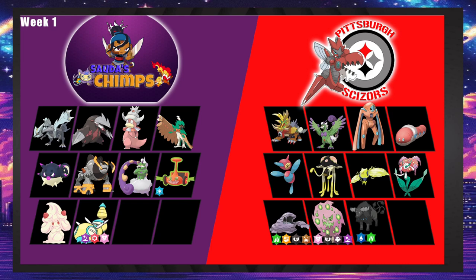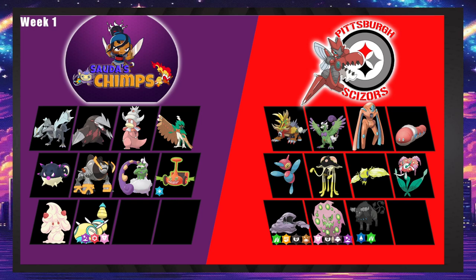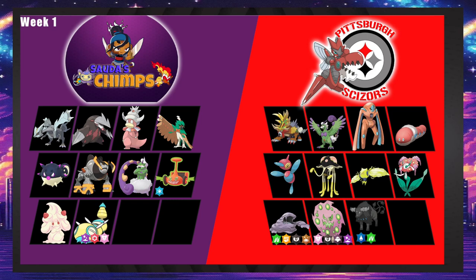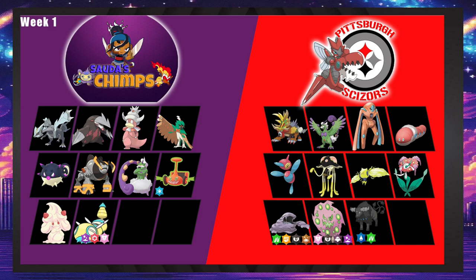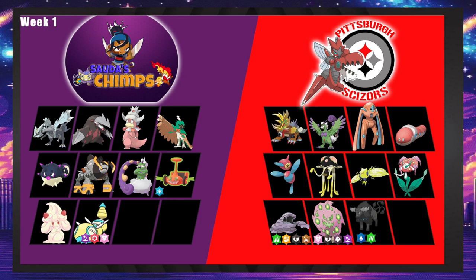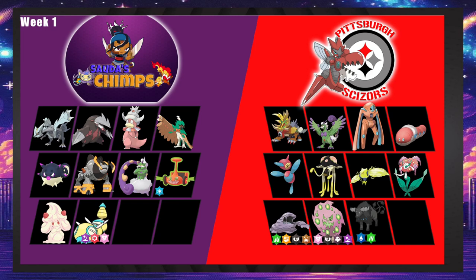Iron Boulder outspeeds Gouging Fire and Tornadus, so theoretically it does stuff. It could get a Swords Dance up and be kind of problematic. There is Deoxys-Defense, which at plus two probably laughs at Iron Boulder because Iron Boulder is really weak. But Deoxys-D probably just clicks Thunder Wave in response, so maybe it's Sub-Stone Edge-Muddy Water-Close Combat-Swords Dance. Regieleki is really horrible here. Excadrill kind of owns Regieleki, same with Flourgis.